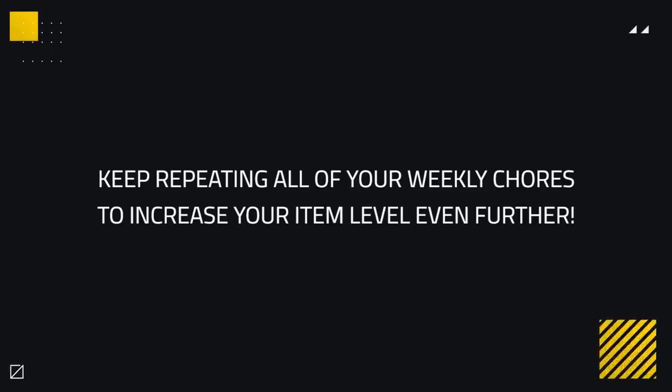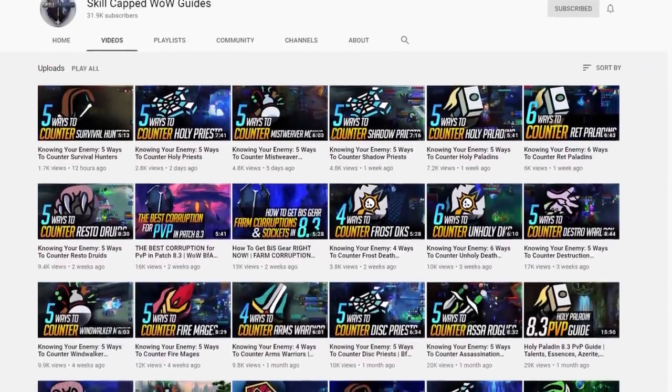After you've got your corruption, you can use remaining echoes to buy vessels, which equates to more sockets. By this point you should have about as good gear as you can possibly get without factoring in RNG, so all that remains is to repeat your weekly chores — capping arena, doing your visions, and weekly Mythic Plus — to hope for further upgrades. Following these steps, you'll be able to quickly gear up and obtain the best stats possible to give you a competitive advantage in PvP and arena.